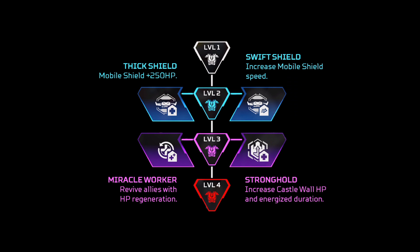For Newcastle, I would definitely go for the abilities that are not the increased HP, so that would be Swift Shield, where you're essentially able to make the shield move faster — it moves at essentially sprint speed, which is really good for being an actual support person on your team, giving your teammates a shield and making them run at the same speed. And I would also go for Miracle Worker, where you revive allies with HP regeneration, mainly because the HP of his abilities is already very good as is.